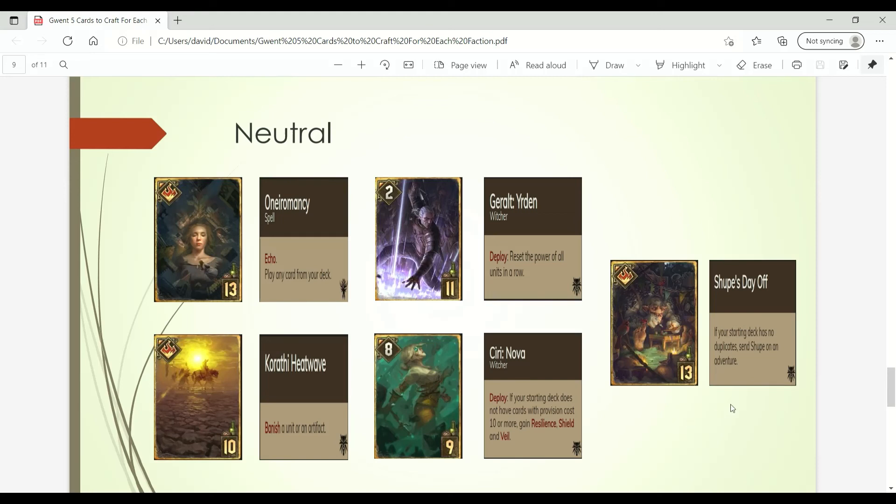And then the final neutral card is Shupe's Day Off. It's similar to Ciri: Nova in that it creates a specific deck-building condition you should follow to maximize the card's value. If you're building a deck with no duplicates, you definitely want to run Shupe's Day Off to get that maximum payoff. Also, if you're going to craft Shupe's Day Off, you generally also want to craft the Rodeo card, because it has the same deck-building condition of having no duplicates in your deck.